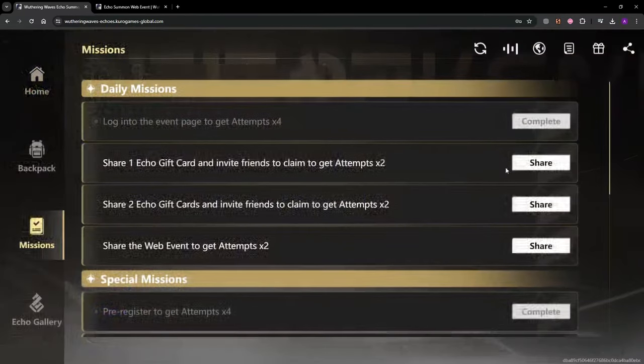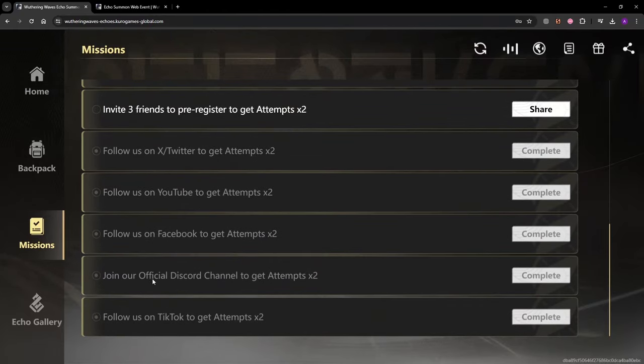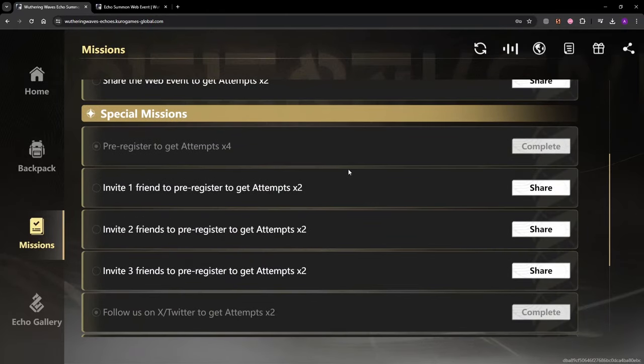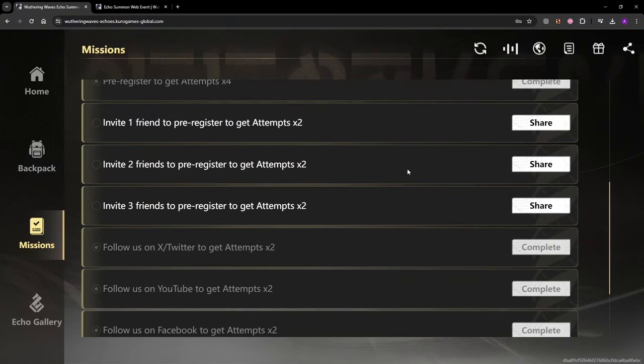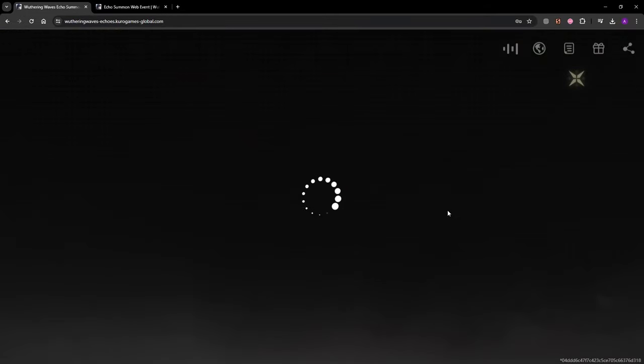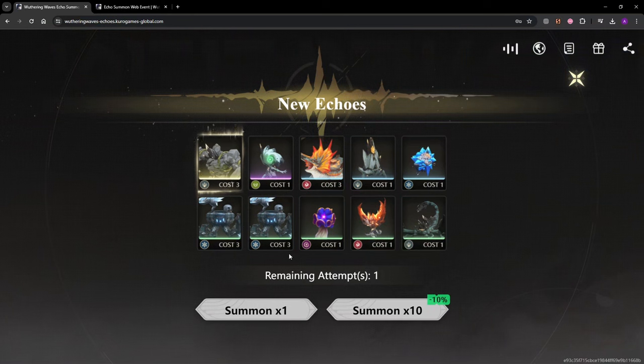If you go to the missions once you get to the page, you'll get enough polls to do a couple of things. You can follow on Facebook — it just opens a tab and you'll get the reward for that. You can also get more by completing pre-registration, inviting other people to the game, and doing dailies, which involves sharing echo gift cards with more people to earn polls. You do a poll and you'll get certain echoes.